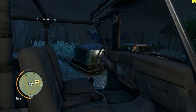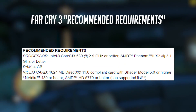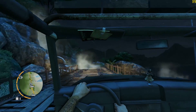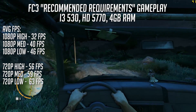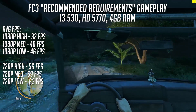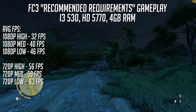Moving on to a couple of personal favourites now, and with Far Cry 3, Ubisoft recommended an i3 530 or Phenom X2, along with a 1GB DX11 GPU in the form of a GTX 480 or 5770. We opted for the i3 and the AMD card, along with the suggested 4GB of RAM. At 1080p, results were pretty good, with 40fps on average with the medium preset. Low settings meant we'd see an increase to about 46, but any higher and the game would drop below 30 on some occasions. If you wanted a closer to 60fps gaming experience, 720p with the high preset would give you a nice balance between graphics and gameplay, with 56fps on average.